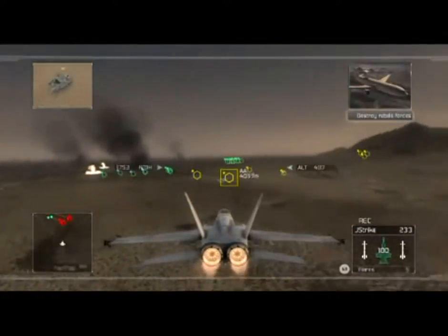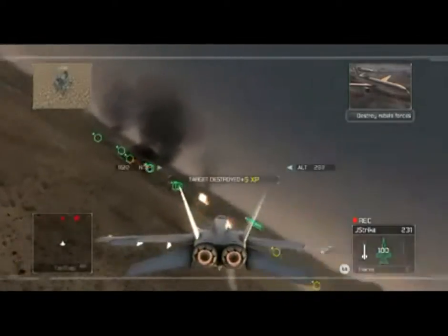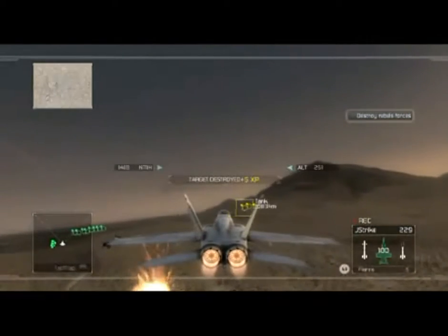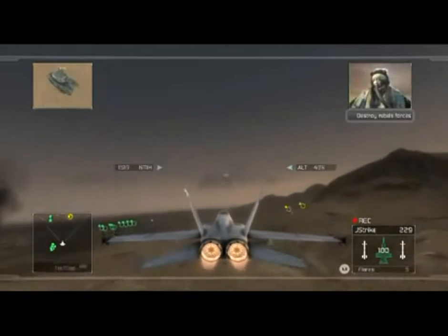Rebel convoy bearing 242. Range 60 miles. You're clear to engage. We're on top of the convoy. Engaging now. Good shot! Ground target destroyed. Changing course and heading.